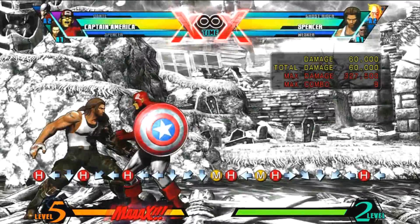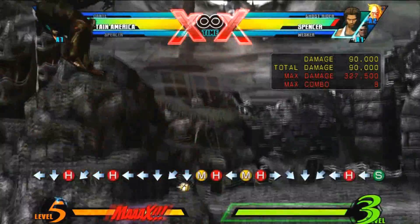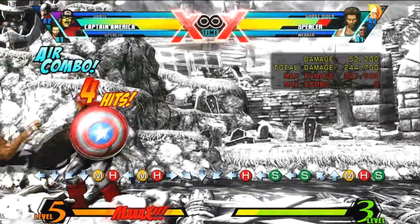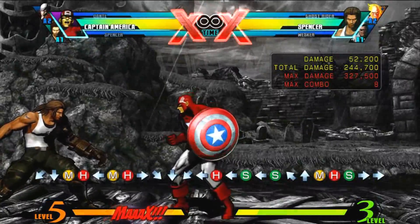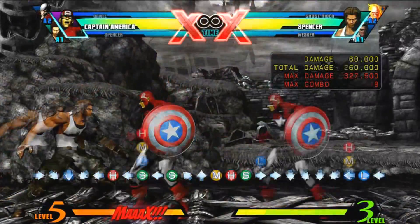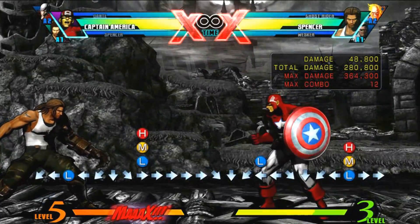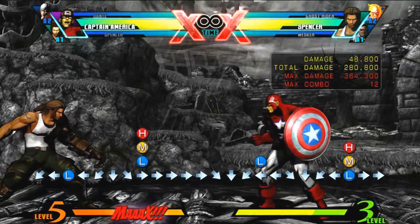After the medium hard, follow it up with another quarter circle forward hard — another hard shield slash. That's going to be two hits as well. When the second hit comes and the character comes towards you, hit special. You'll be in the air: air medium hard special. As soon as you land, quarter circle forward light for the low shield slash, then as soon as you see the first hit cancel it into quarter circle forward two attack buttons for Final Justice.